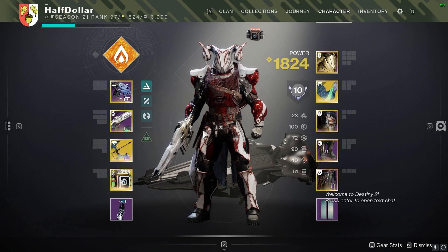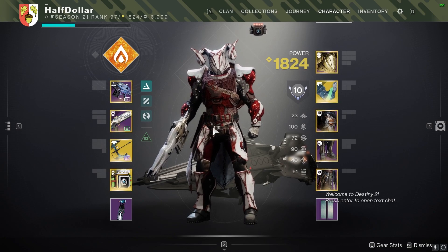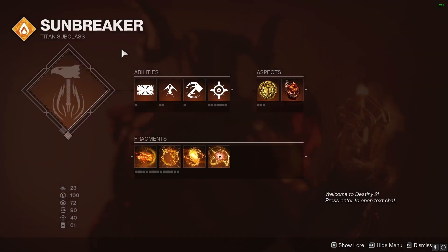Hey guys, today's lost sector is K1 Revelations on the Moon. It's going to be three Unstoppables and three Barriers.